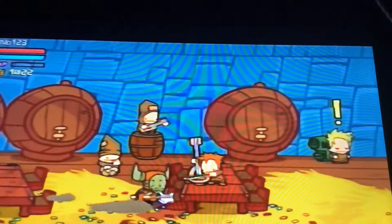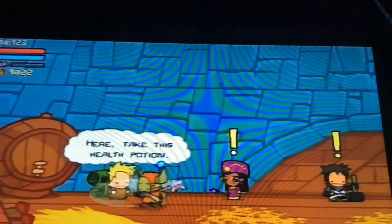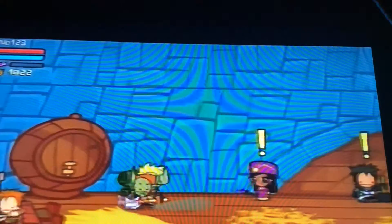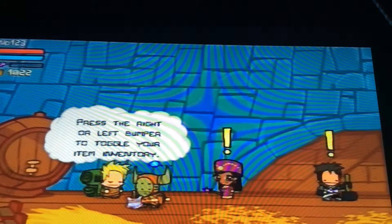a little cutscene. Then what you want to do is talk to this guy — he gives you a free health potion. He says, 'Hey, did you forget how to use your items? Press them.'